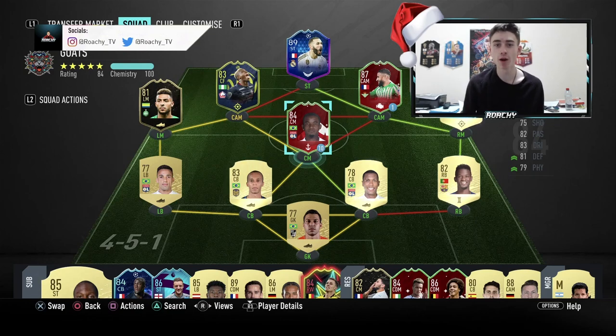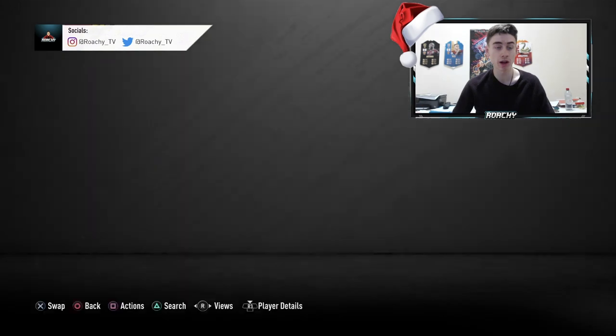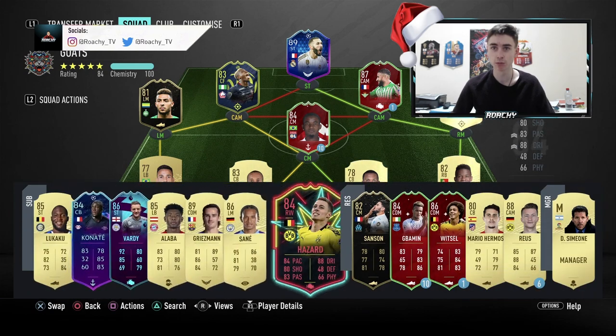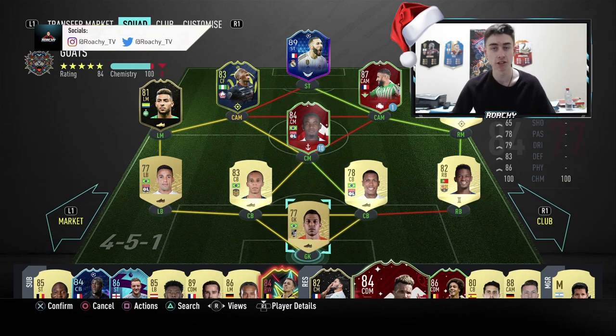RocheTV here and welcome to my first Footmas player review of FIFA 20. Footmas so far has been a pretty dead promo, although EA have gone and released this Objectives Thiago Mendes card, which does look quite cheeky. The one thing that confuses me is why would EA release two very similar Objectives players stats-wise. Gabamin and Thiago Mendes are both CDMs with very similar stats - Gabamin a little bit better defensively, Thiago Mendes a little bit better offensively.